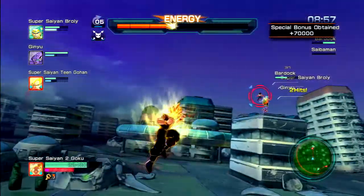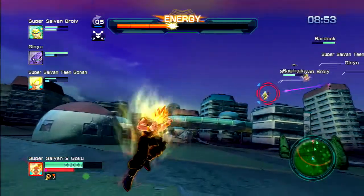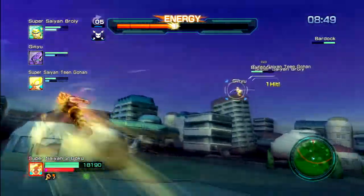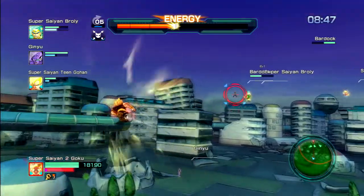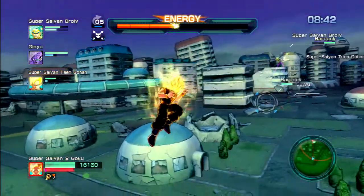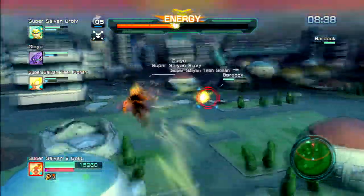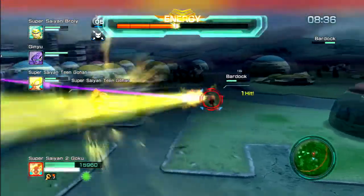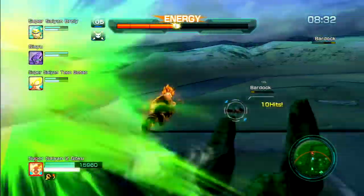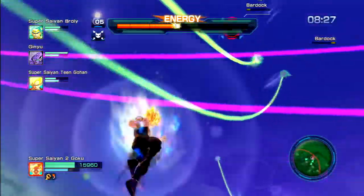One more Saibaman and no more. Okay, Bardock is targeting me for some reason - you know he's got like a trillion dudes on top of him right now. That's not really the best course of action for Bardock. Why is he going after me? He's got like 12 dudes on top of him - he's got freaking Broly, Ginyu, and Gohan on top of him at the same time. Going after me should not be his immediate priority.